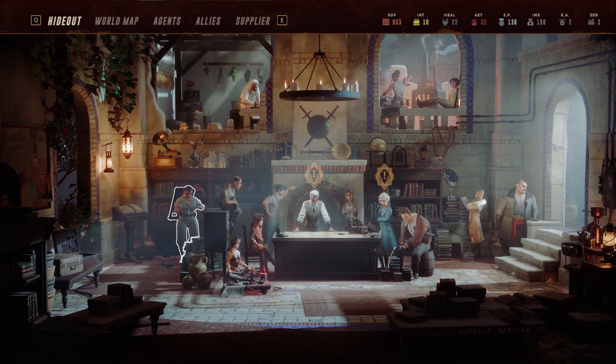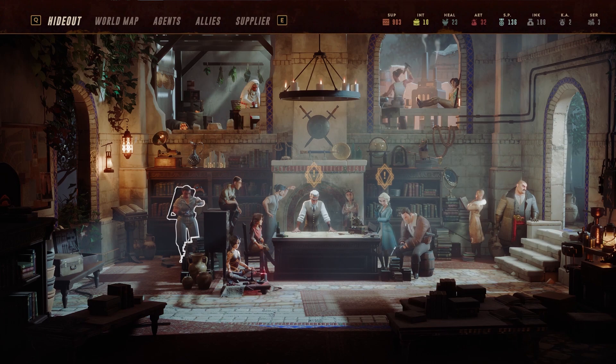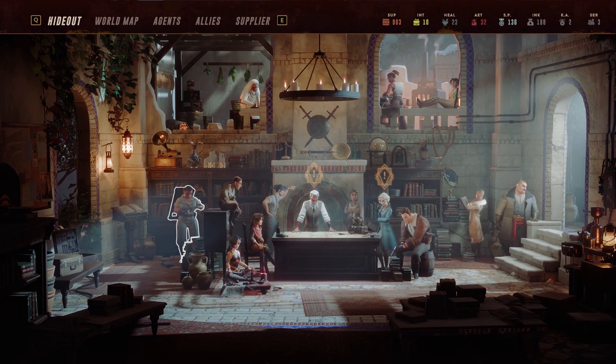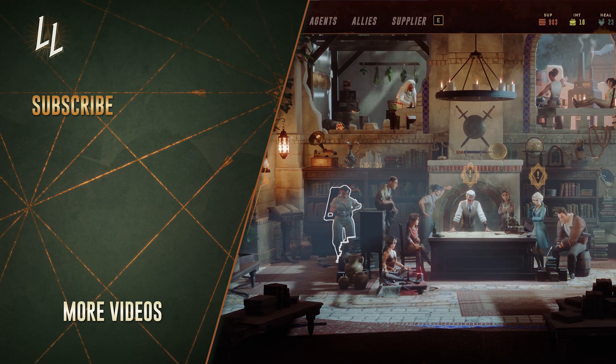With all these basic tips and an overview of your hideout in the Lamplighters League, you have a good chance of taking out your enemies, taking on rewarding missions, and taking your agents home safely after each encounter with death, danger, and the coming doomsday. They're counting on you. The next tutorial will cover the Onderon hand, another unique way to make your agents even more powerful than they could ever imagine in combat.